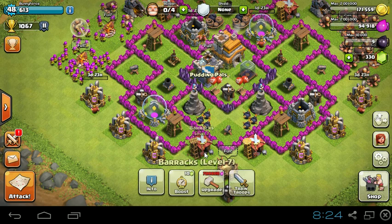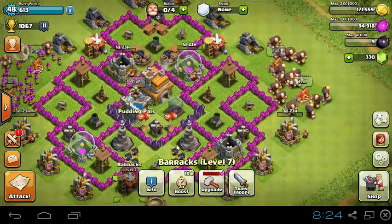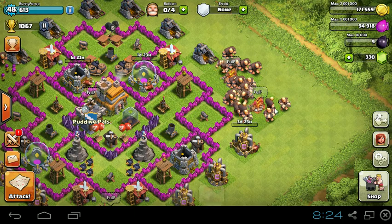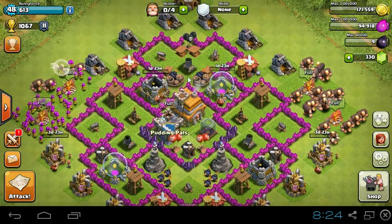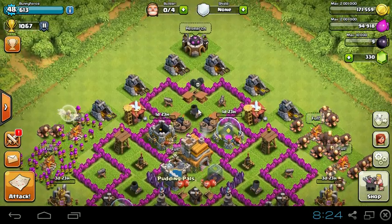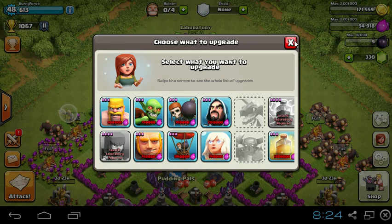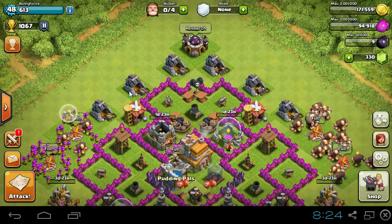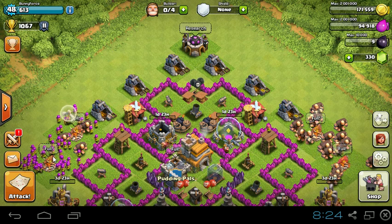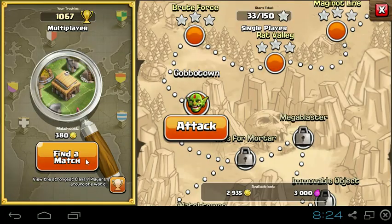We have our barracks one more level — this one has 2 — we have our last army camp to level 6, and then our 4 gold mines, and then we're going to Town Hall 8. We do have to research some stuff, so hopefully I'll be able to research a lot before our Town Hall is upgraded, because I haven't researched very many things — I just have my archers. Anyway, let's go on to the attack and try to find an amazing base.